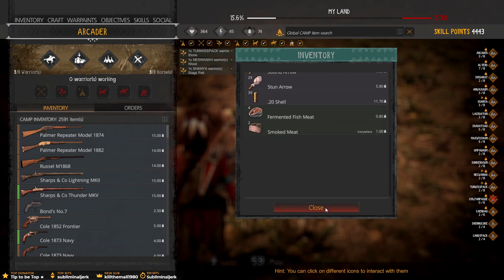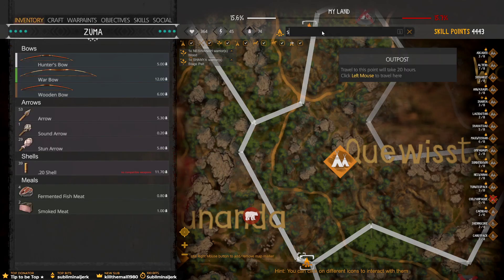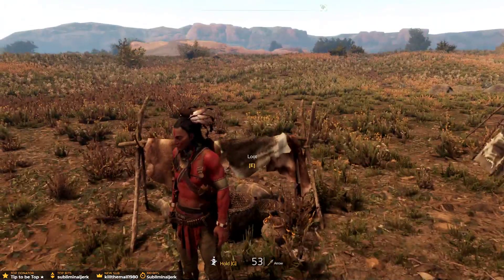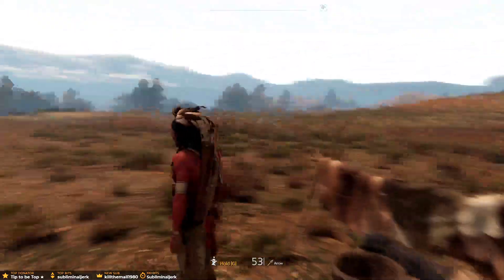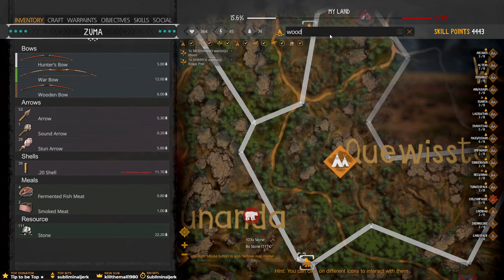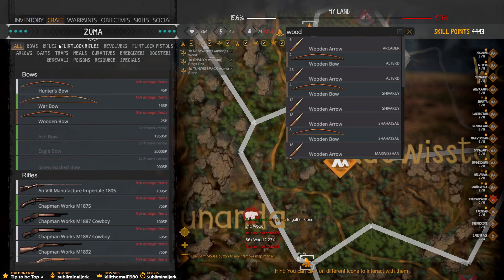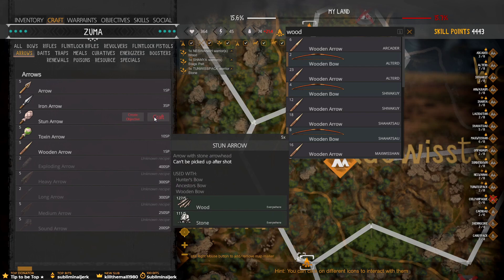Let's put him in. There we go. How much stun arrows did I use? Damn it. Stone? What the fuck? Get out of this. There we got a hundred... Nice. Alright, we can make a lot of stun arrows. How much? 4,443 skill points, so we'll see what we can make.